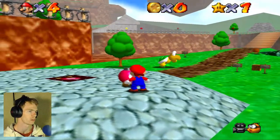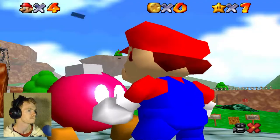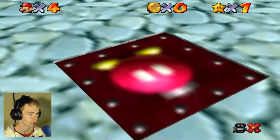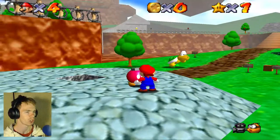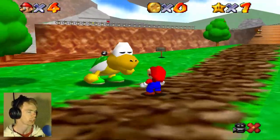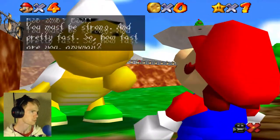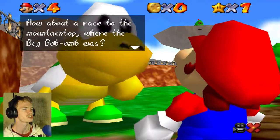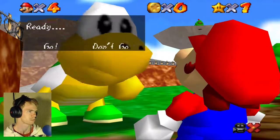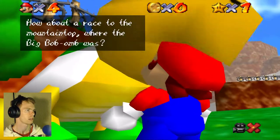Foot race with Koopa the Quick. I believe here is where I talk to you. We're peace-loving. So we don't use cannons. But if you like to blast off, we don't mind. Hey Mario! Is it true that you beat Big Bob-omb? Cool! You must be strong and pretty fast. So how are you coming anyway — fast enough to beat me, Koopa the Quick? I don't think so. Just try me! How about a race to the top of the mountain? Go! Oh no, no, no — I didn't mean hit no, I meant hit go. Here we go!